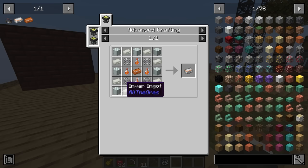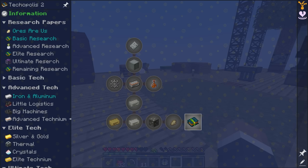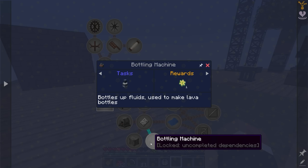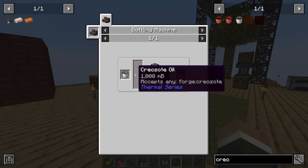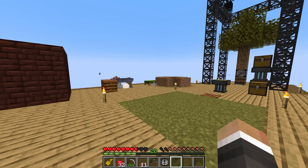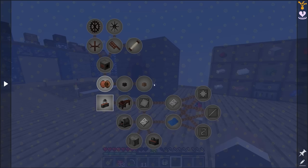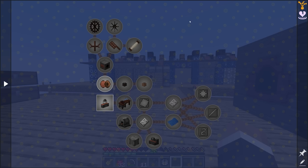If we take a look at the advanced technium, most of what we need here is made using a metal press. The steel gears have to be made in a metal press, the aluminum sheet metal is made from aluminum plates which also have to be made with a metal press. The other things we need are Invar ingots, lava bottles, and basic technium — basic technium we already have. Lava bottles we can get with a bottling machine, which is also another machine in the big machines quest line. The metal press does require power, and it's not going to be expensive because we get these as a reward.